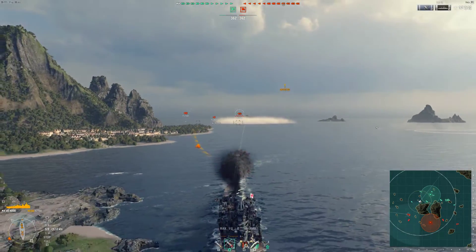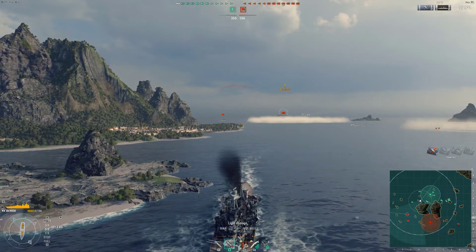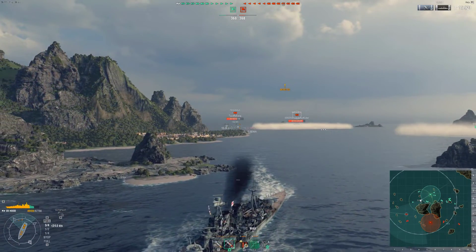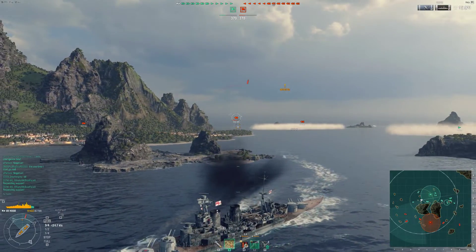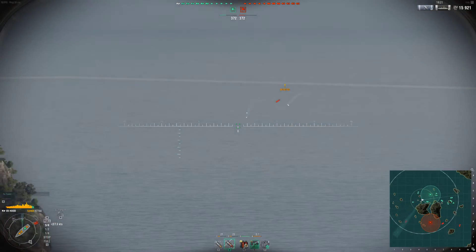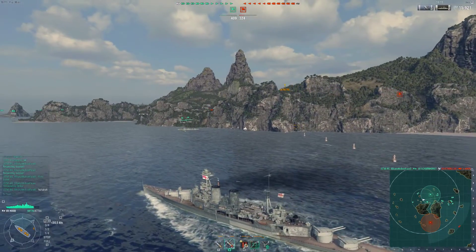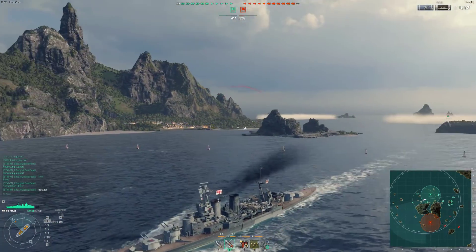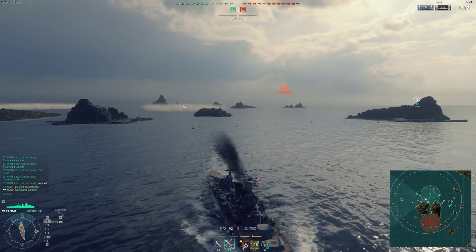While not impossible, it is really hard to get citadels on enemy battleships with the Hood — I've done it a couple times, but not as consistently as with another battleship. The ship is designed mainly to be effective against cruisers, and it is really good against cruisers if you can hit them around the citadel area. You will get a citadel reliably. It's also fast and very maneuverable, but also lightly armored.